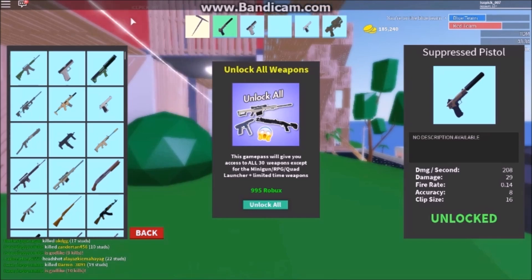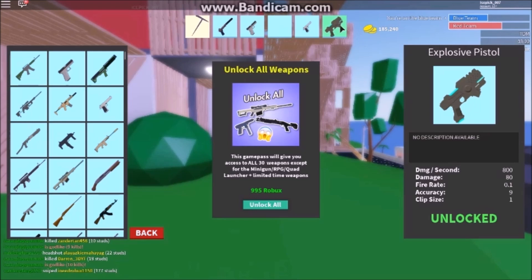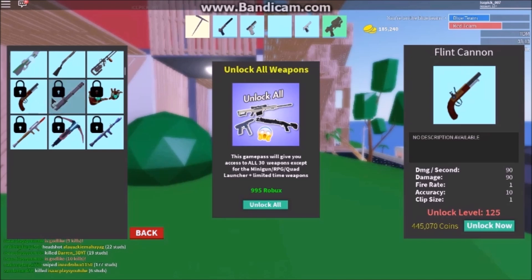I'm going to be trying the pistol-only challenge. I have the suppressed pistol as my AR, the machine pistols as the machine gun, and the desert eagle — or deagle, or desert eagle, whatever you like to call it — as my sniper. The explosive pistol is like the boom bow in Fortnite. There are only four pistols in Shrewsid, not including the flint island which I haven't unlocked yet, so I won't have a full set.